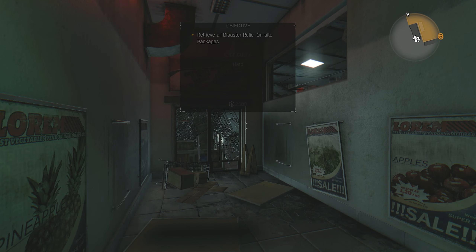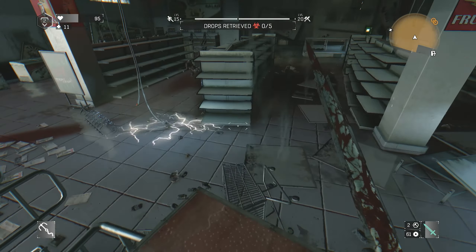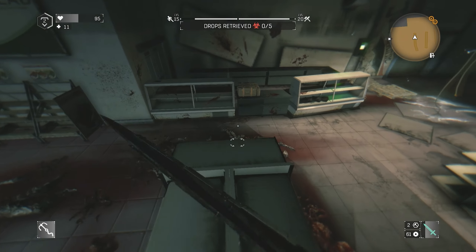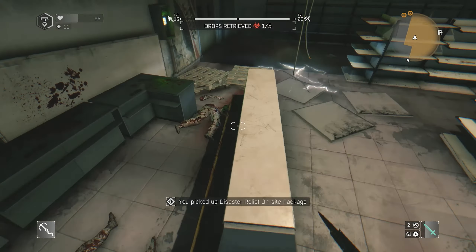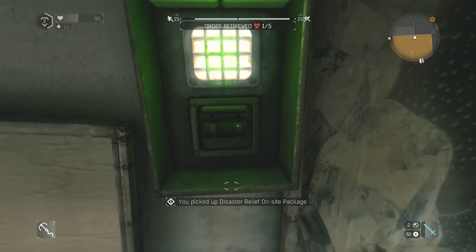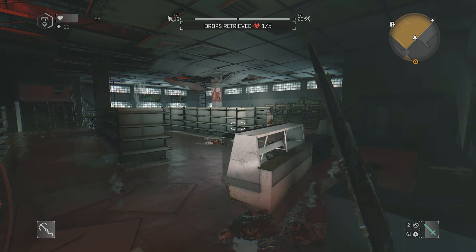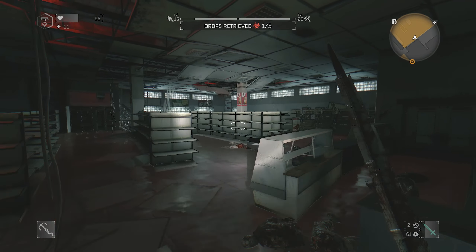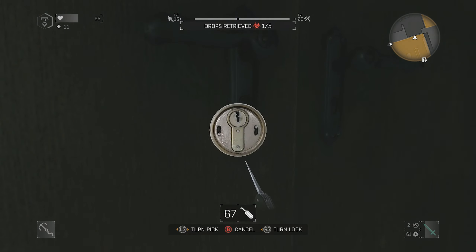Once you load into the Stuffed Turtle, you will notice that it is just a shut-down grocery store and the entire floor is electricity. What you want to do is run straight across, jump and grab the lockpick and the disaster relief package because you're already here. Land in front of the power and turn the power off. There is another one right there and another one on the other side of this shelf. We're going to open this up with that lockpick we just got.